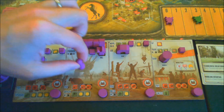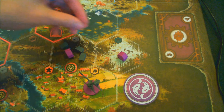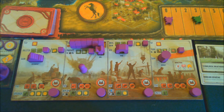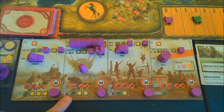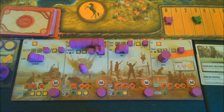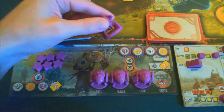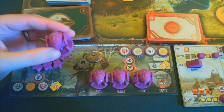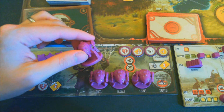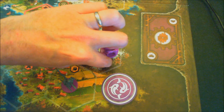We take our pawn and move it to produce. That allows this worker to create one metal and this worker to create one oil. We then spend the three metal on the mountain space to deploy a mech, gaining two coins for three metal. The mech we're deploying is the fourth one — it allows us to move to any territory with a trap token, and I may arm the trap again. We place this new mech with the worker and the oil in the tundra.